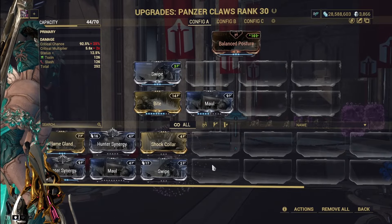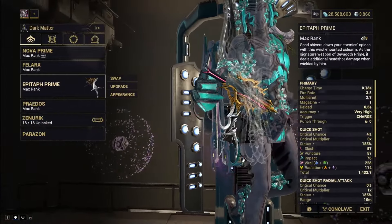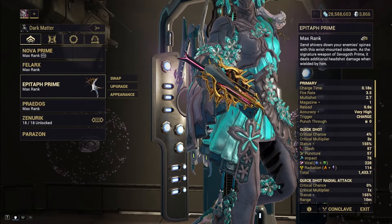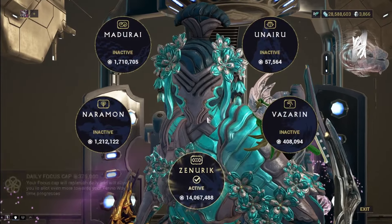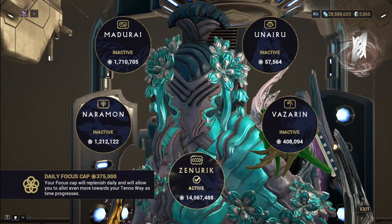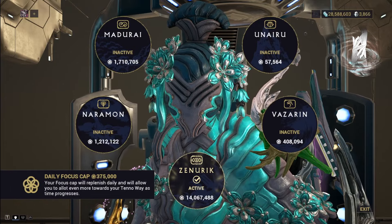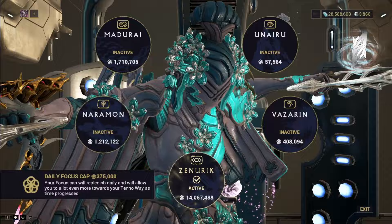For the utility weapons and focus school, it's exactly the same as what I described for build one — so if you want to know those details, just go to the build one timestamp. I don't want to repeat myself.